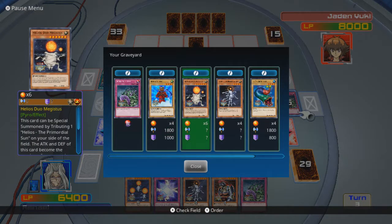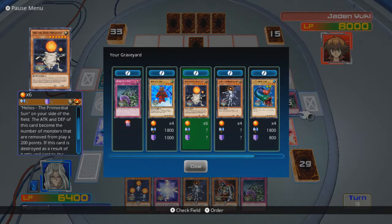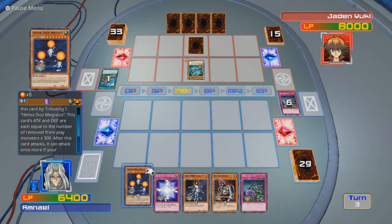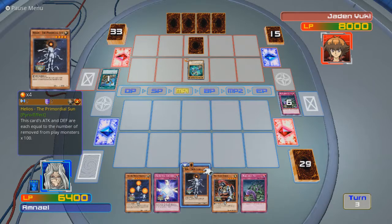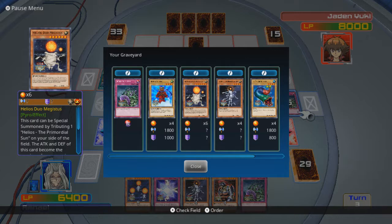But I have four monsters in the graveyard. I was hoping I would have this in my hand, but I don't. This card can be special summoned by tributing one Helios the Primordial Sun on your side of the field. Basically, Helios Duo Megistus is double the attack power of this, and this over here is triple that. It can attack once more if your opponent controls a monster. Right now I don't have much to work with — I don't have any monsters in the graveyard, so it doesn't matter.